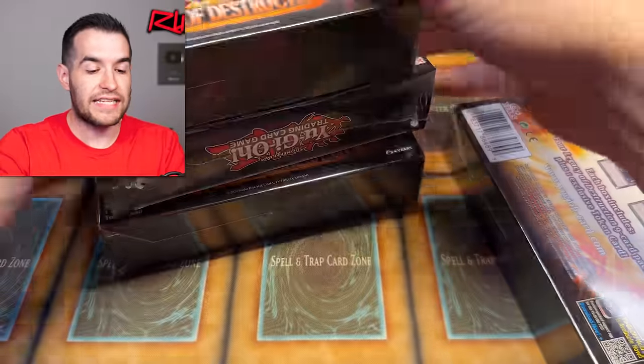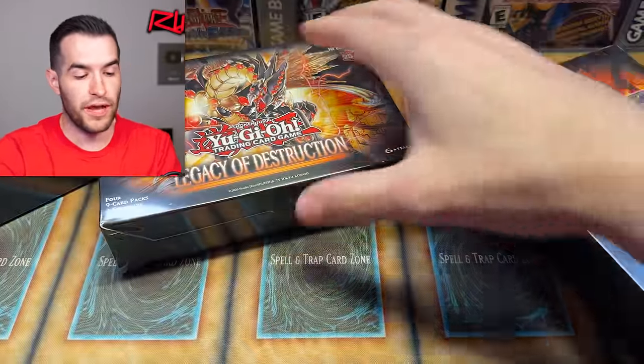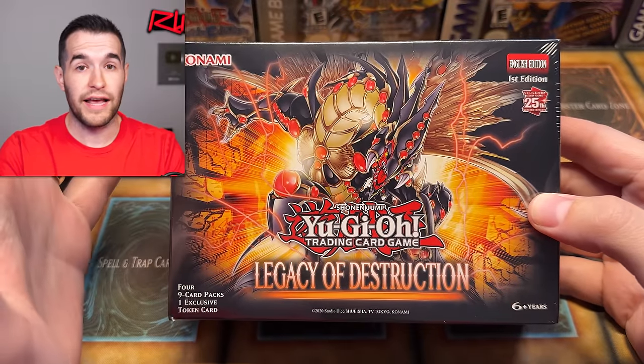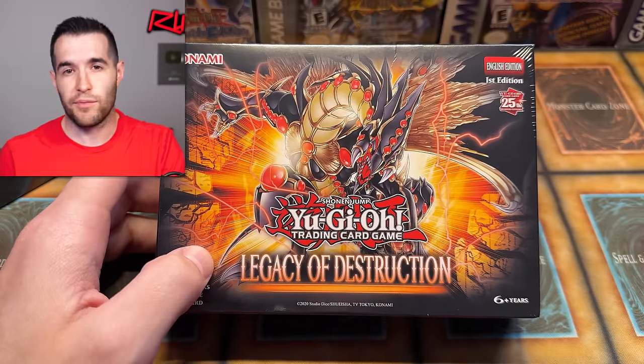These things cost $17.96 plus tax — a little under 20 bucks each. You're paying almost $5 a pack, but then you have to consider there is a token inside. When you think about the booster box price — buy one for like $65 divided by 24 — that's much less than $5 a pack, but you also don't get the token. So is the token worth almost paying double per pack?